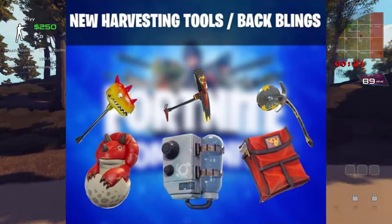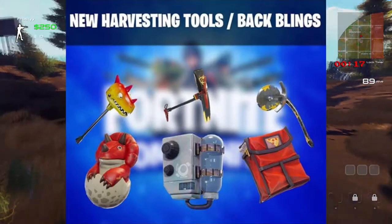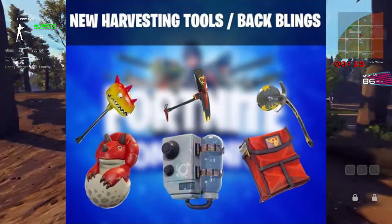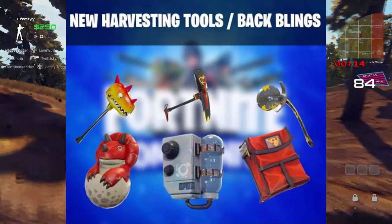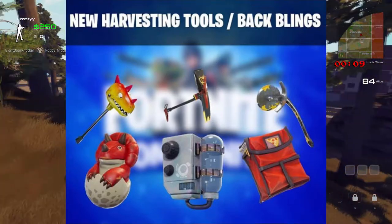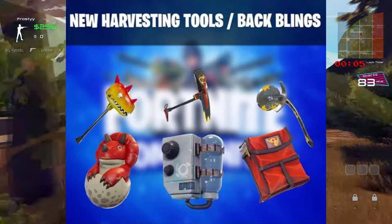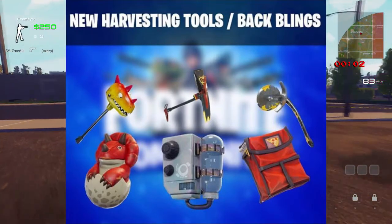Like all the characters, they have back blings and most of them have harvesters. The first harvester and backpack is for the Tricera Ops. You can see it has a kind of pickaxe but like an actual dinosaur harvester, and it has a cool backpack with a triceratops coming out of an egg, which is really cool.